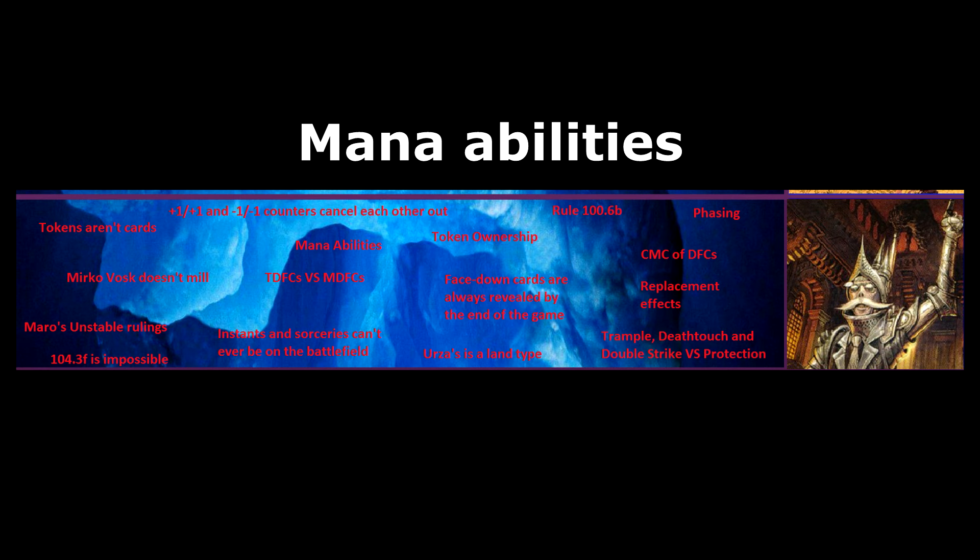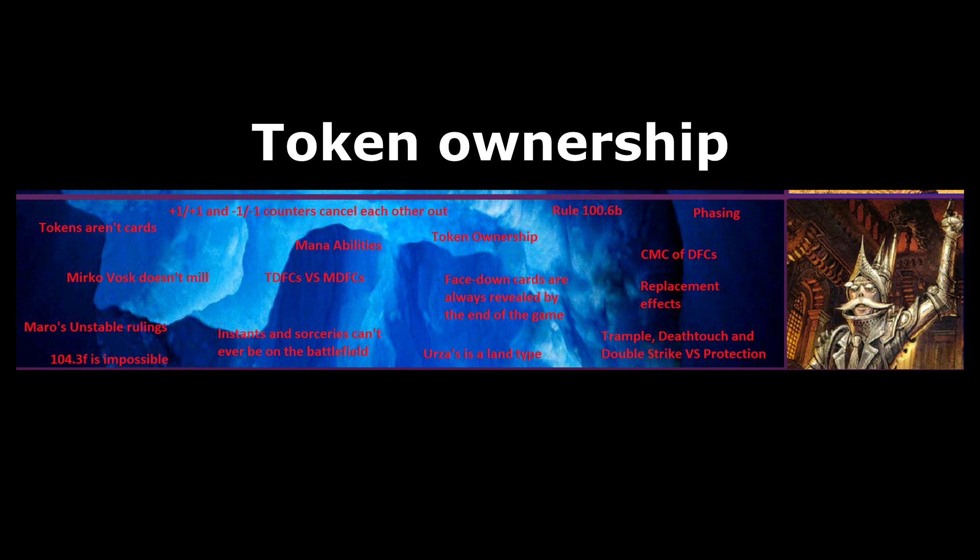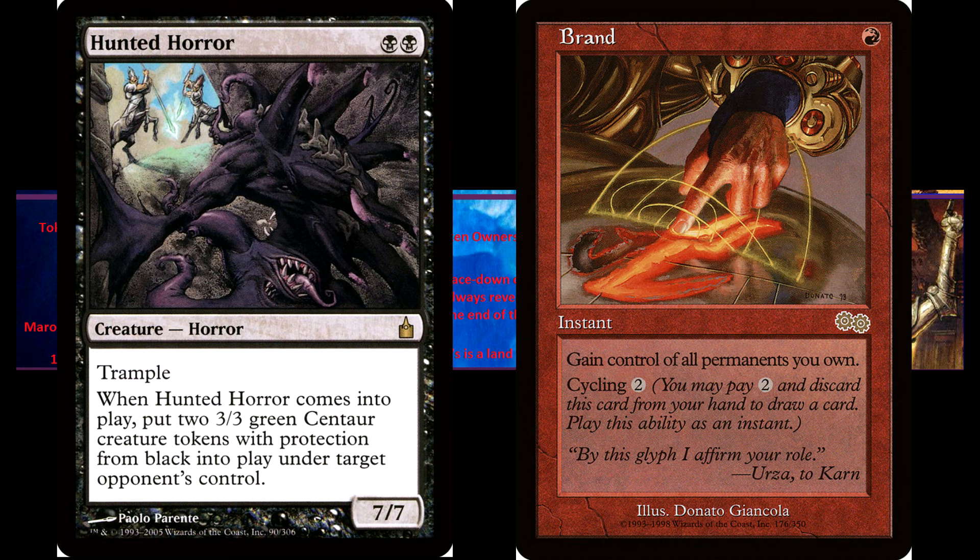Token ownership. Tokens are owned by the player who created them. Previously, the ruling was that tokens are owned by the player who controlled the ability that created them. There are a few tricks that could be used under the old rule — for example, you could play Hunted Horror followed by Brand, and you would gain control of the centaur tokens that your opponent got. This no longer works under the current rule, because the tokens are owned by the player who created them.